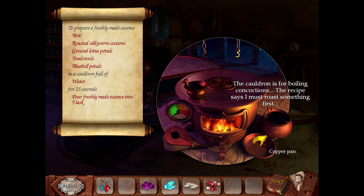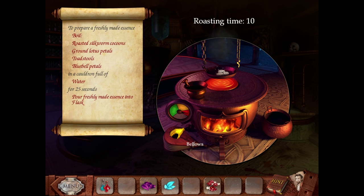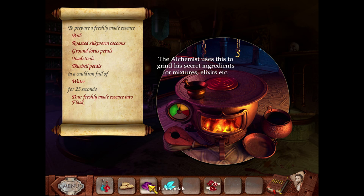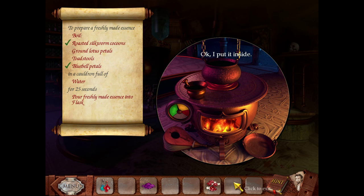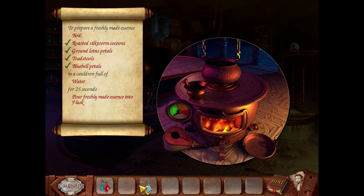Okay, so we need to boil. Roasted silk. Her dress is gross — she is showing off a bit too much cleavage. I'm going to roast these cocoons. Three, two, one. And I need to grind the lotus petals. These are lotus petals. Do I need to put water inside first? I probably need to get more water. And now we have this challenge again — we want it to be boiled for 25 seconds.